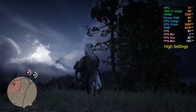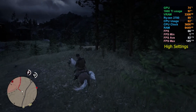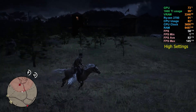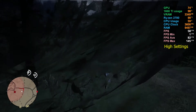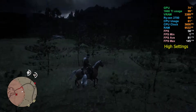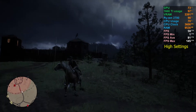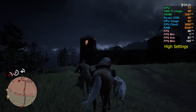You can see some jaggies on the trees, not sure exactly why. But overall it's still playable — it doesn't feel jaggy, and with motion blur turned off it still looks nice. Now it's raining, and we're hovering at around 58 to 59 FPS at high settings in Red Dead Redemption 2.